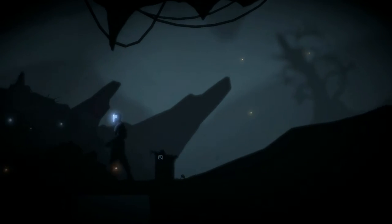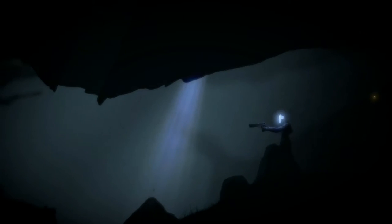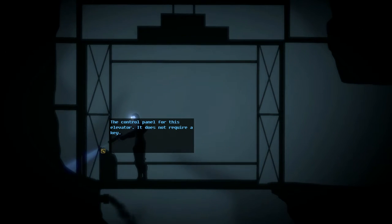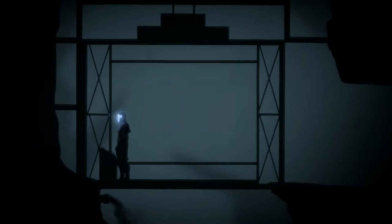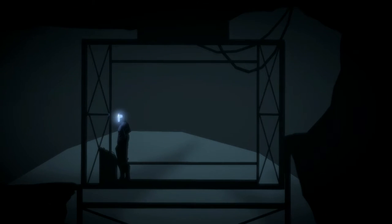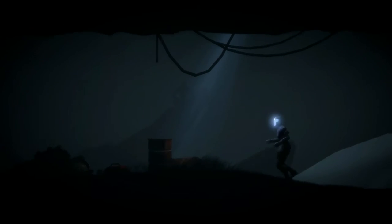I don't know what I'm doing yet. Let's run around a little bit. There's nothing on the ground, nothing up above. So now that we know how to interact... it really sucks that I have to highlight it with the weapon to interact with it. That is not a game mechanic I'm enjoying. I guess there's nothing over here. Just making sure.